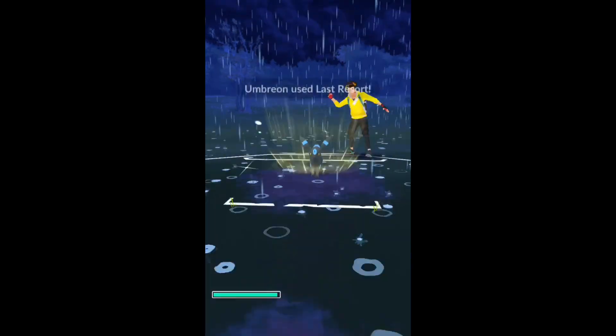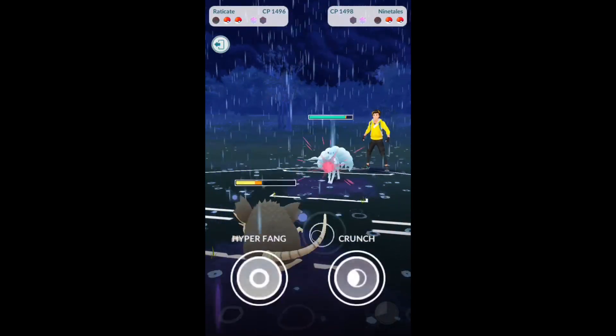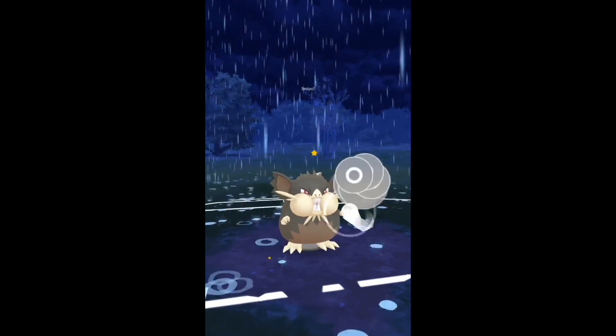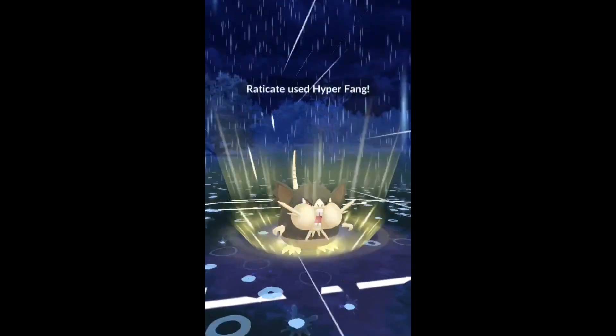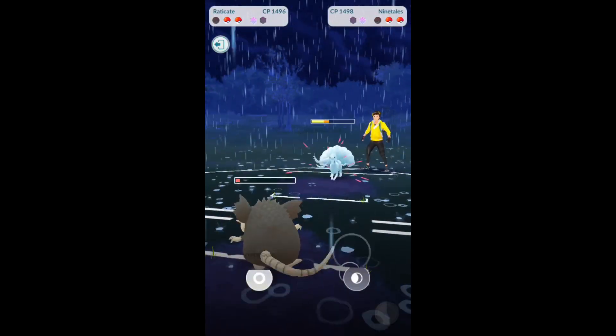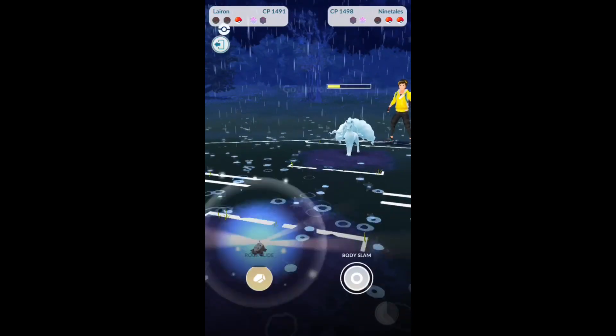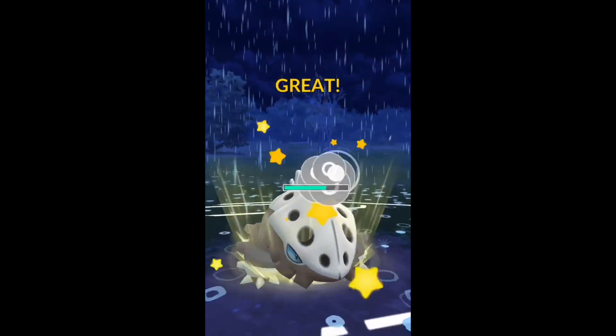Let's see what he's gonna do — is he gonna switch in his charm? Yeah, there's charm. Look at how quickly it brings it down. We hit the hyper fang here — that's one good thing. With Alolan Raticate you are getting STAB on your hyper fang, so it is going to do a little bit more compared to last resort on Umbreon.